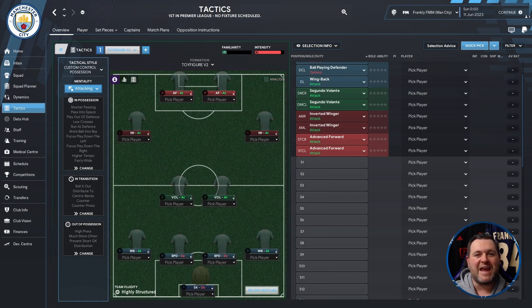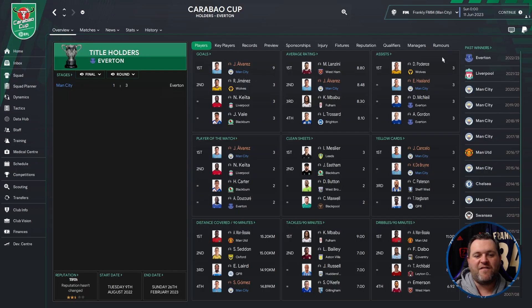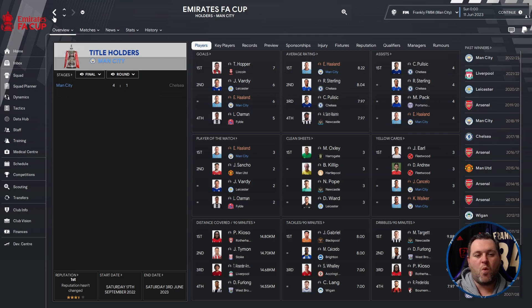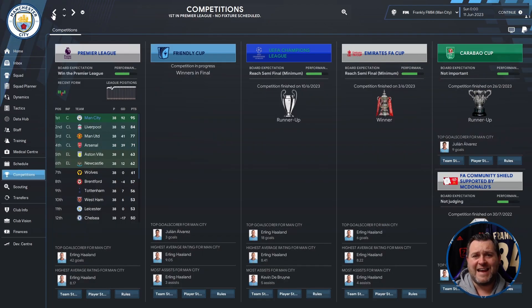It looks like it's all set up to be a really good tactic in the hands of the Giants. Jumping across to the competitions tab, Manchester City have won the Premier League — beating Liverpool by 11 points — finished runners up in the Champions League, won the FA Cup, finished runner up in the Carabao Cup, and won the Community Shield. They beat Liverpool 3-1 in the Community Shield, lost to Everton 3-1 in the Carabao Cup final, beat Chelsea 4-1 in the FA Cup final, and suffered an embarrassing 7-1 defeat to Liverpool in the Champions League final — a complete outlier across the entire season.